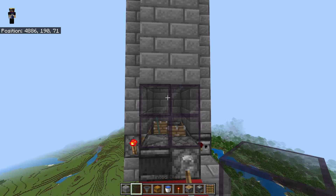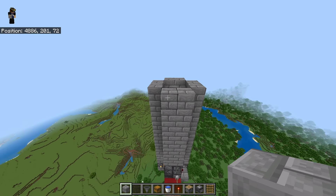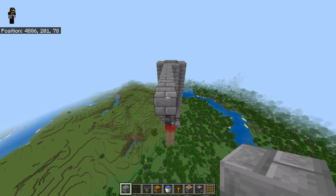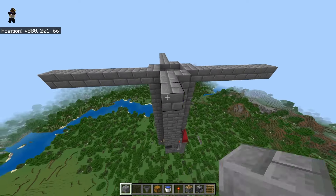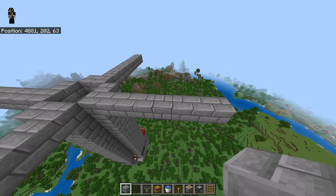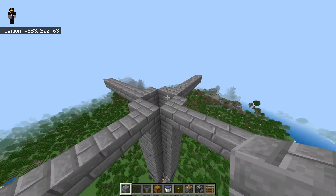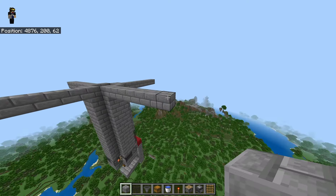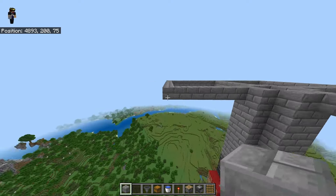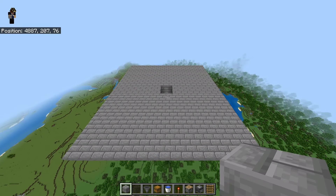Come up to the top and in all directions we're going to come out by eight: one, two, three, four, five, six, seven, and eight. Do that on all sides. All these blocks are coming out by eight - eight, eight, eight, and eight. Then connect them across like so - drag all these out and they'll just connect across. Connect all of them across.